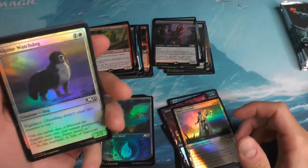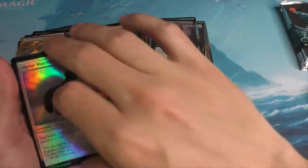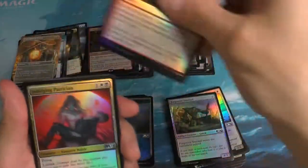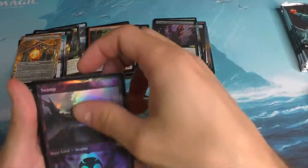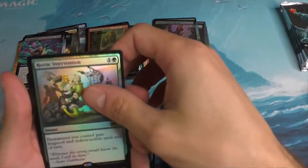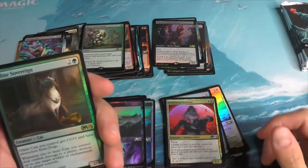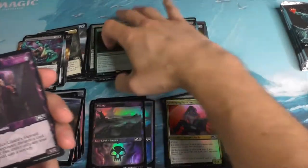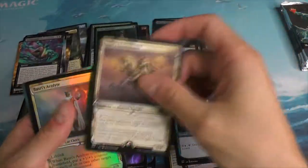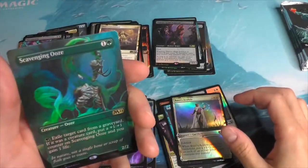What a beautiful dog — what is that, a St. Bernard? Kind of a Beethoven-y look. I actually don't know if there's any dog commanders — I think I'd be all about that, this St. Bernard commander. A Heroic Intervention Foil. A Feline Sovereign Foil. Really nothing in there. A Box Stopper Scavenging Ooze.